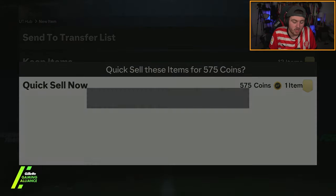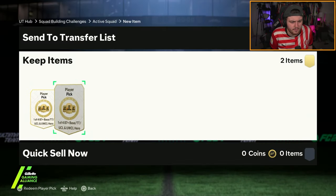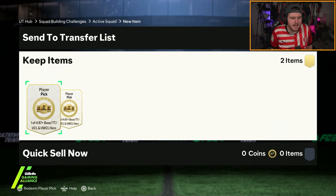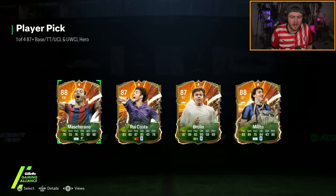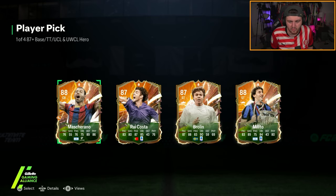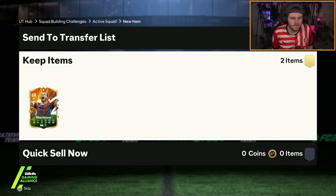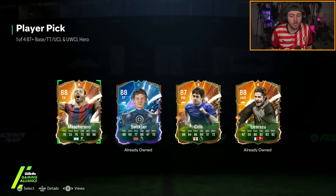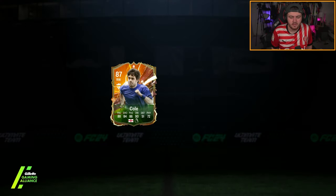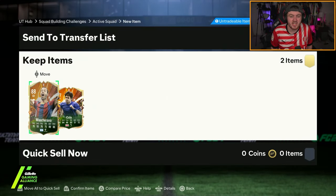287+ hero picks on my main account. We'll take Mascherano in the first one. I would have loved an Oli if I didn't already have him - I'll take Joe Cole then. That's why I don't do hero picks, because they suck. When EA get rid of the base and add in fantasy heroes like the ones in the store pack, then I'll get excited.